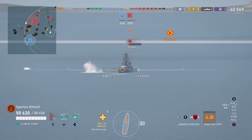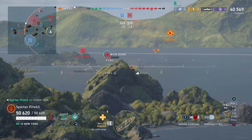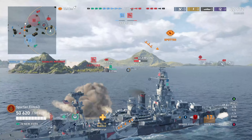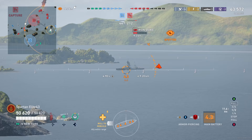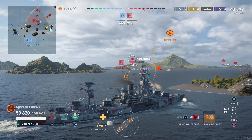Now we're turning to get our guns on the Kongo and put our rear guns on the Iron Duke. The Clemson is at 5.5 kilometers — he is definitely capable of hitting us with torpedoes. So we use hard cover and go straight for the island to the right. My teammate helps by knocking him out, but he still likely launched his torpedoes. So we turn into the island to use as much of it as possible to shield us from those torpedoes.